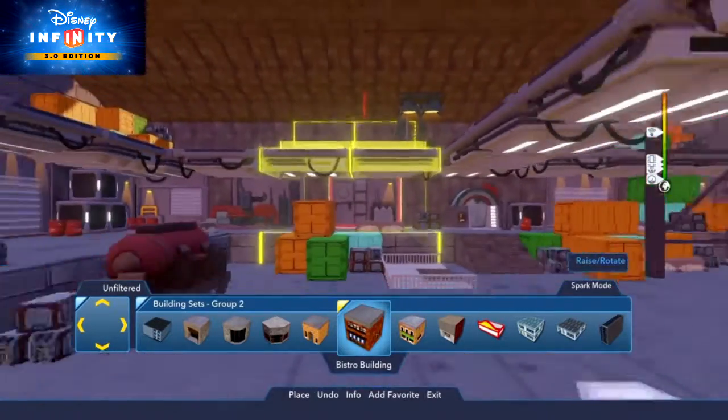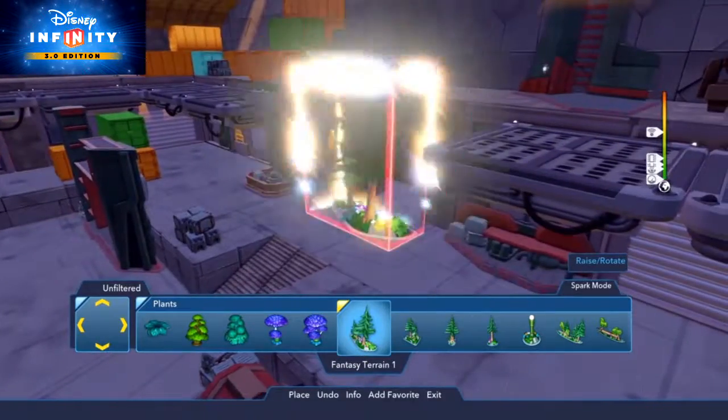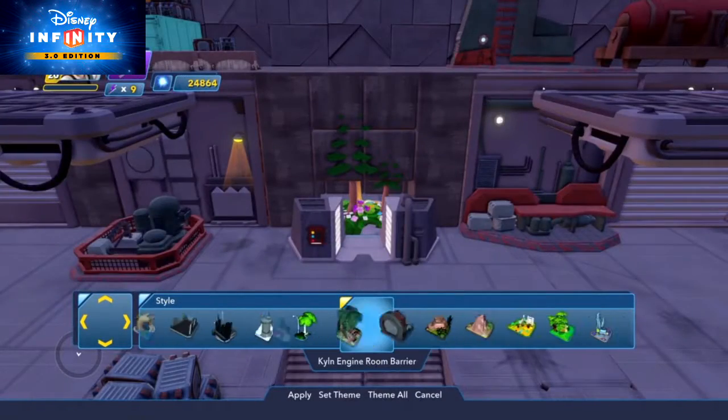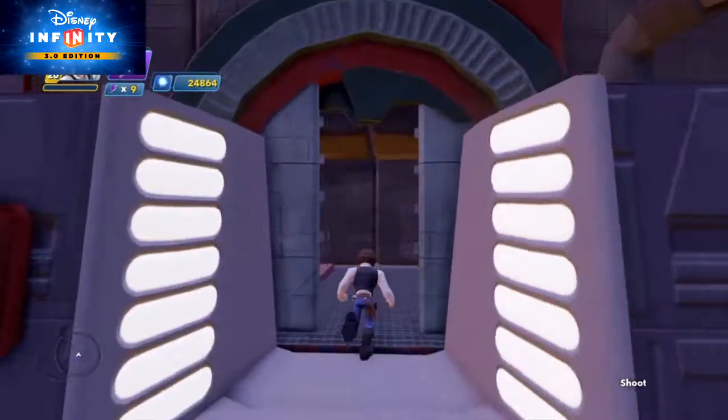Some even include mood lights. For doors, place the Fantasy Terrain 1 from the Plants category with the Death Star Terrain 1 style. Then place the Fantasy Terrain 2 with the Kiln Engine Room Barrier style right next to it. The door will even slide open as you approach it.